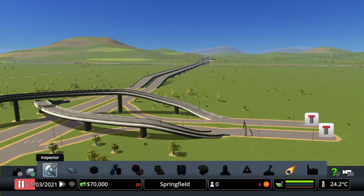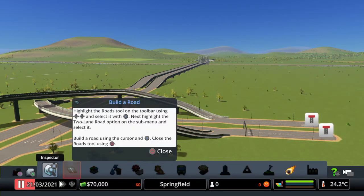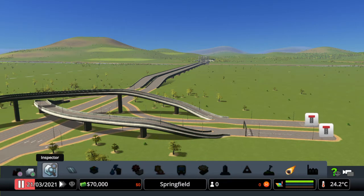You've got $70,000 to spend. The name of the city is Springfield. The next indicator tells you your population and how many are happy or not. Then you've got three rectangular demand bars: the green one is residential, the middle blue one is commercial, and the bottom yellow-orange one is for industry. When a bar is full it means that zone is in demand - you need more of it.